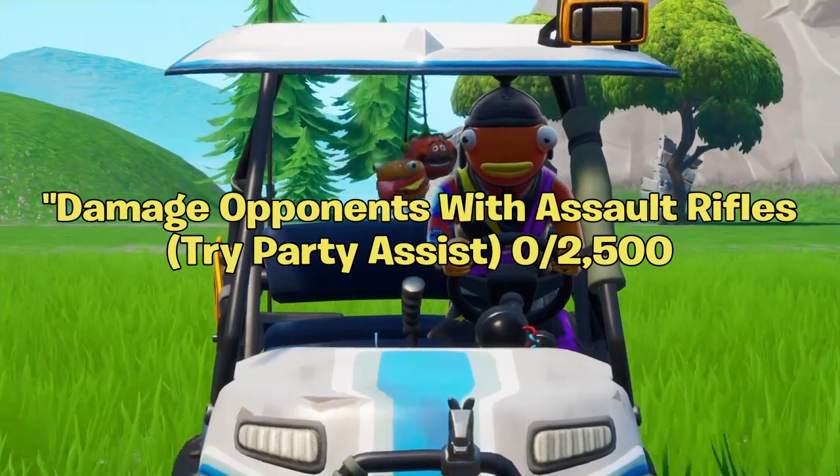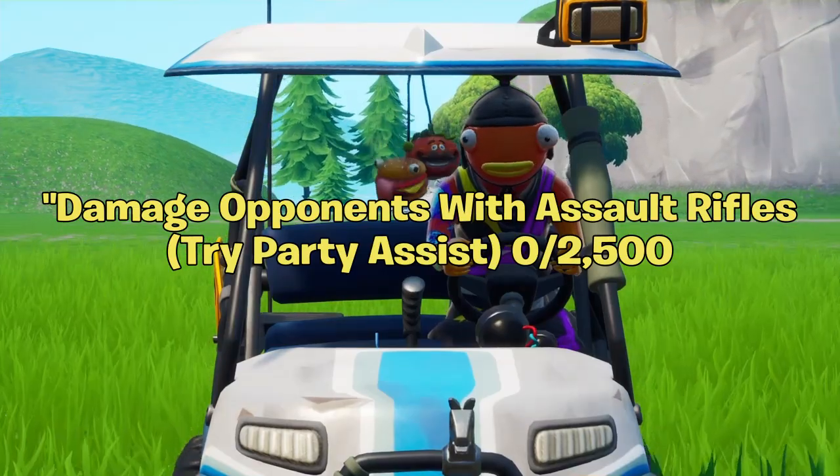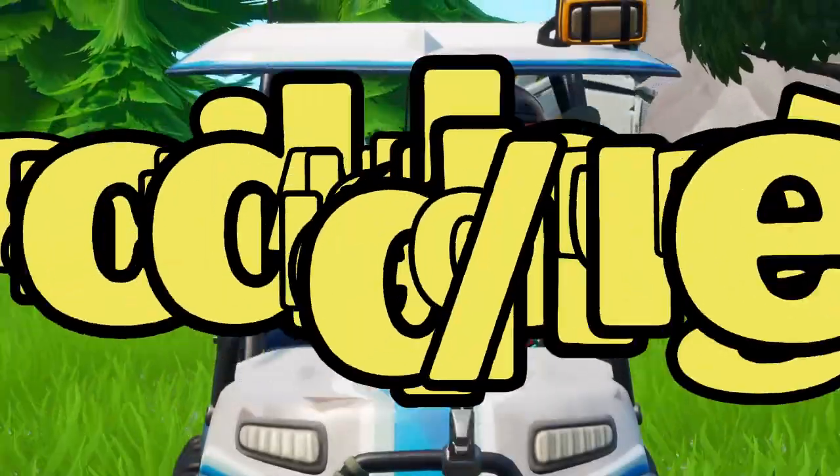The next challenge is damage opponents with assault rifles — try party assist. It's the same concept as the shotgun challenge: if your whole squad has ARs and you're doing damage and wiping out squads, you're going to get that challenge done nice and easy.